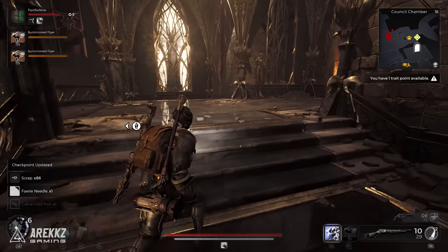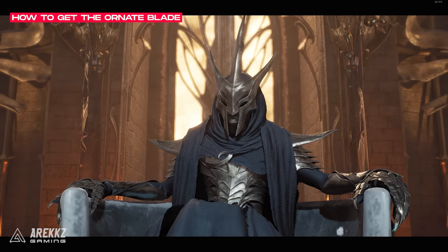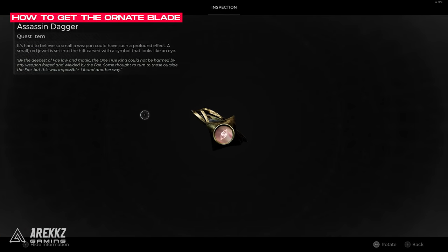If you want to get the Ornate Blade instead, then you will need to go back to the Council Chambers where they are sitting and accuse the correct member. You can identify the correct member by inspecting the blade that was lodged into the back of the King, and the coloured crest on the blade will match who you should accuse.